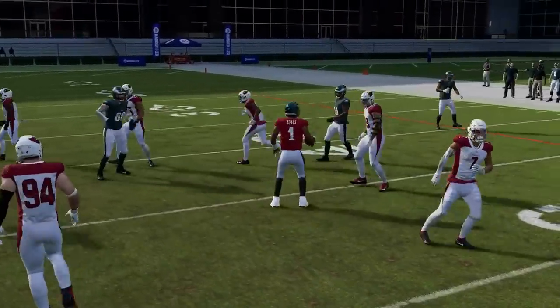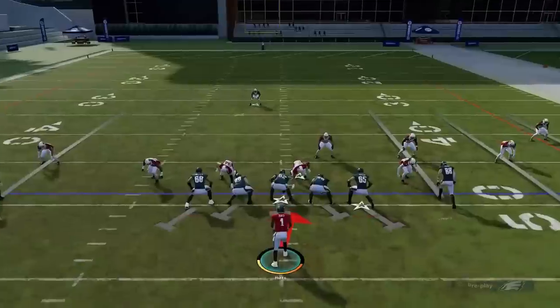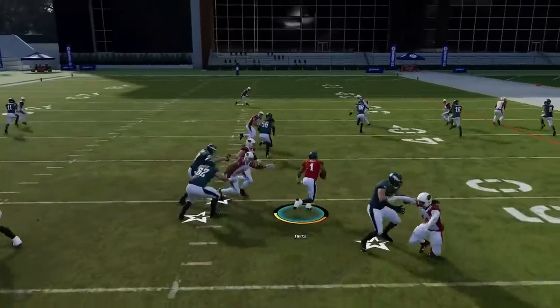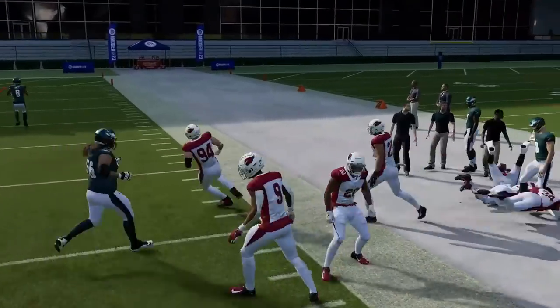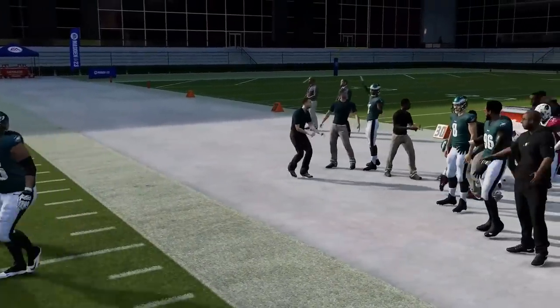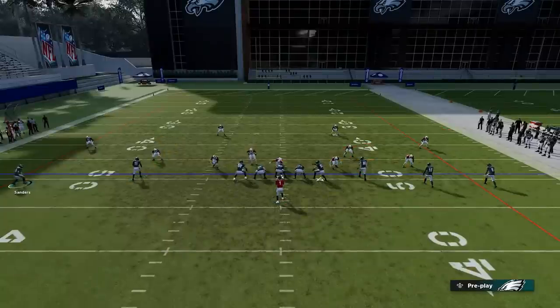Next up we got the Quarterback Draw. Anytime your opponent stretches their defense too thin, just hit him with a draw play. A lot of people think that when they see an empty backfield the run's not an option, but you can always hit him with this run play. It's a very good run play — still as good as it always was, as long as you have a mobile quarterback.